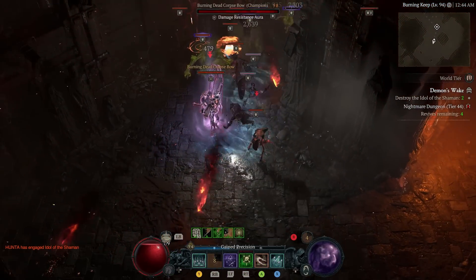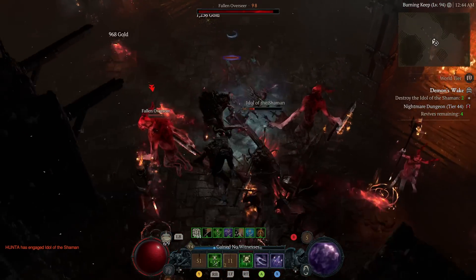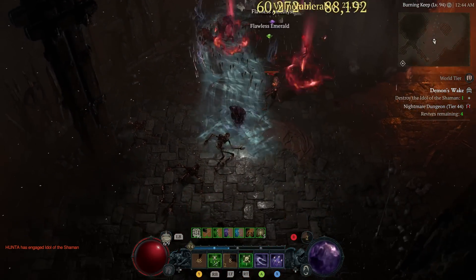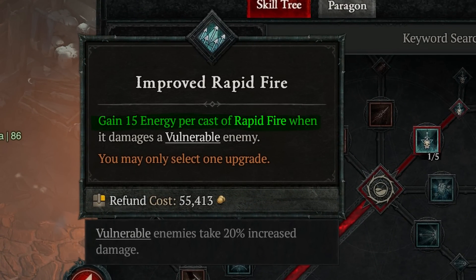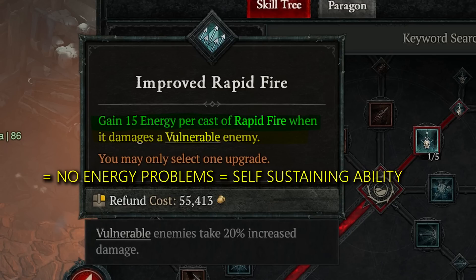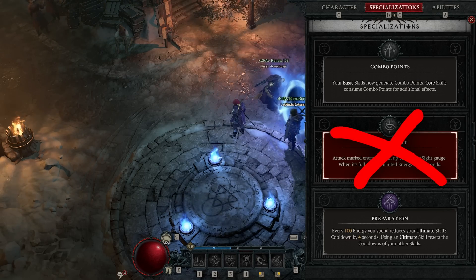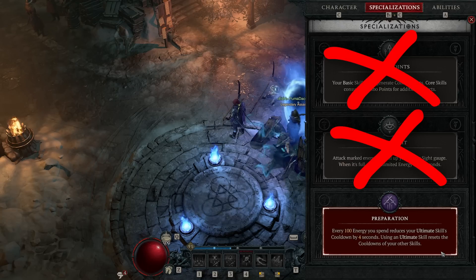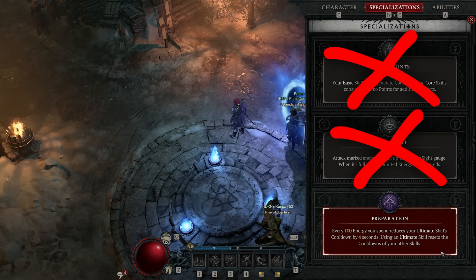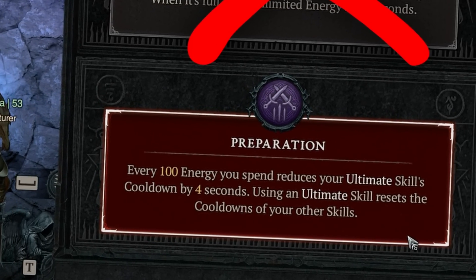Let's talk about rapid fire and why it fits so well with rain of arrows. Rapid fire has a great upgrade that gives us energy when we hit vulnerable targets, and within this build we have a bunch of ways to make enemies vulnerable. So rapid fire becomes a completely self-sustaining ability because it ensures we never run out of energy while dishing out great damage. That means for our specialization we don't need inner sight for energy, and since we can spam rapid fire with essentially infinite energy we also don't need combo points.